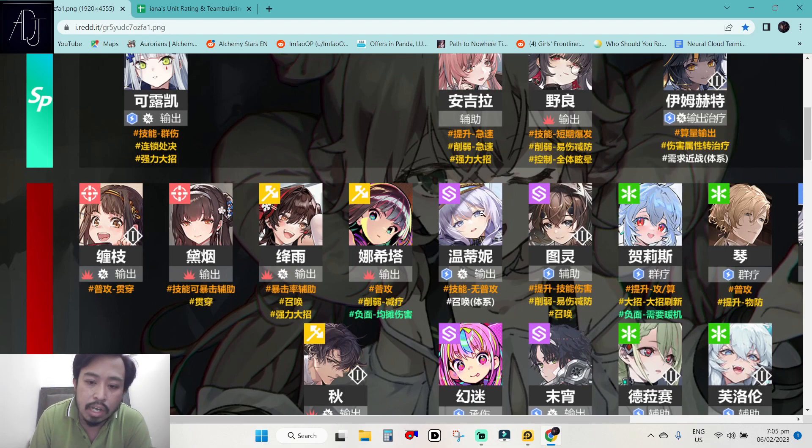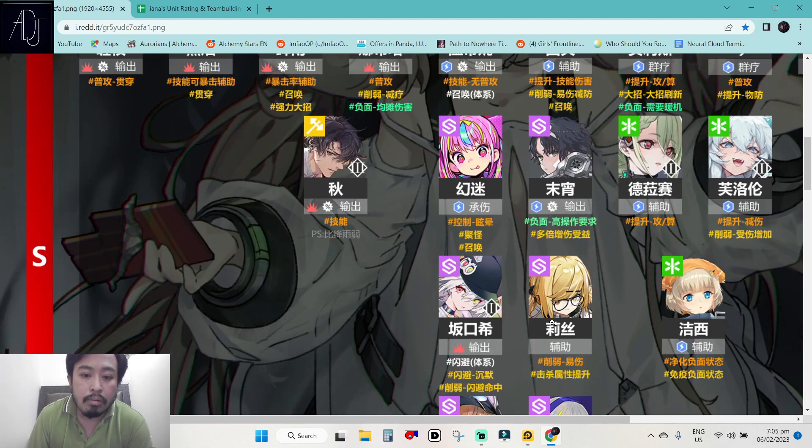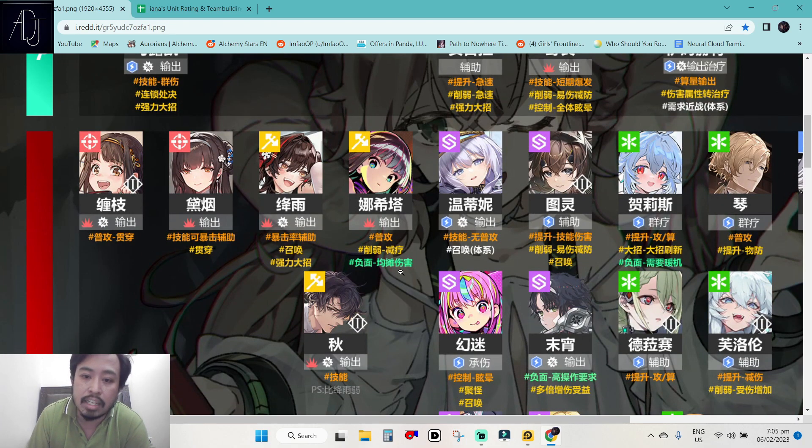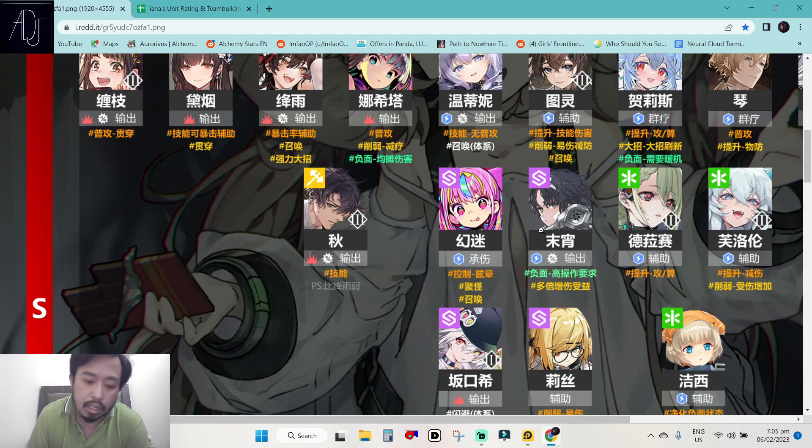For the specialist we have Undine — she's apparently a very new character released in CN version, I think around Christmas, because she has a lovely Christmas skin. And then we have Turing — I believe this is Turing, the other specialist. But Turing needs mod 3 to be classified in the S tier rankings. Then we have Puzzle and Suyoy. We have a lot of specialists in the S tier ranking. Undine is not available in global, Turing is also not available, and Puzzle and Suyoy are not available either.